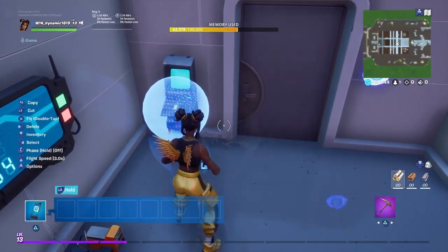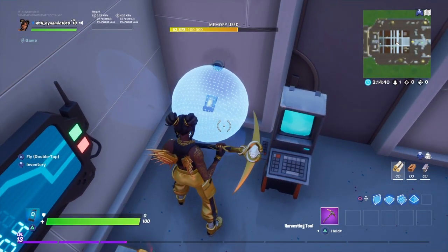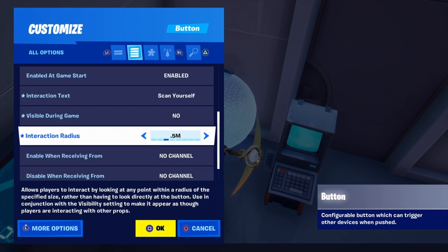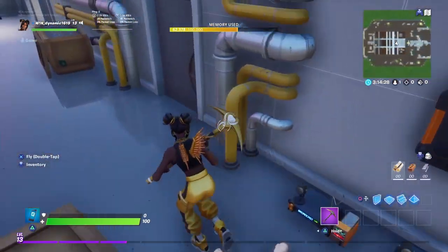So guys, as you saw in the little clip, this is how the henchman door actually works. We have a button which is linked to channel 1 and it's invisible, so when you press the button it sends the signal to channel 1. In a moment I'll be showing you what the button actually does.